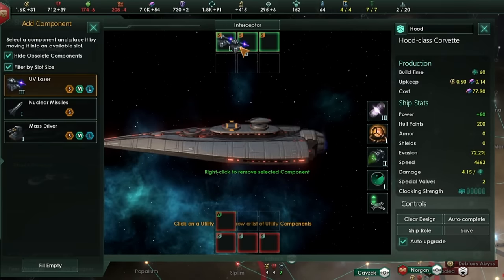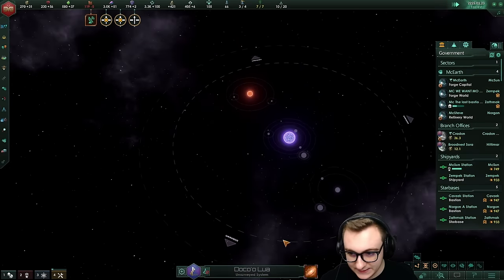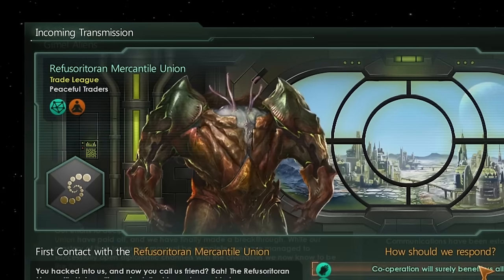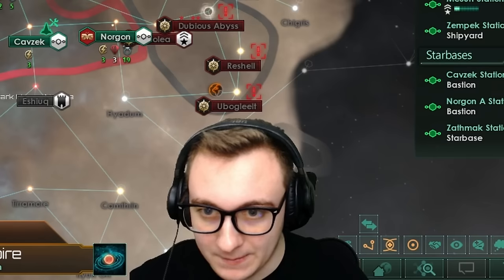We do have a lot of alloys so we can maybe build up to try and vassalize them. We're going to use our highest strength ships to get the most fleet power. There's also a hive, which is useless for us. Another empire is getting murdered — a xenophile spiritualist being taken by a megacorp. We're going supremacy — we've got some murdering to do. Much murdering.